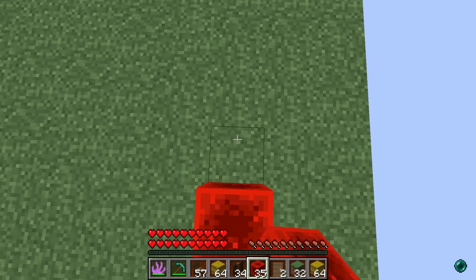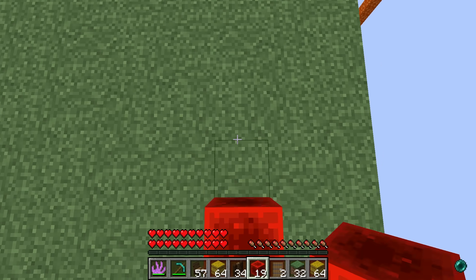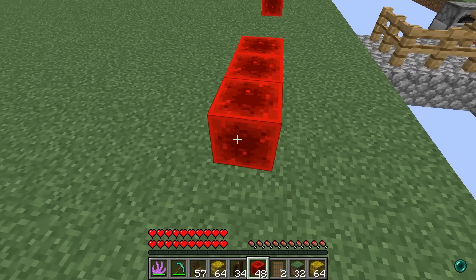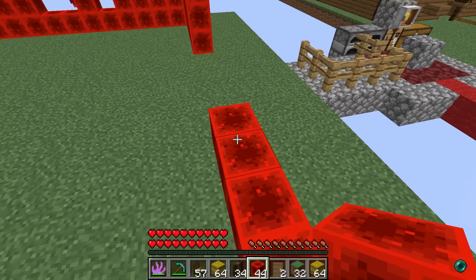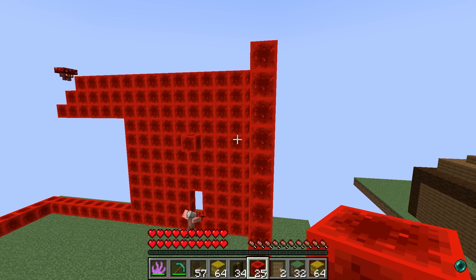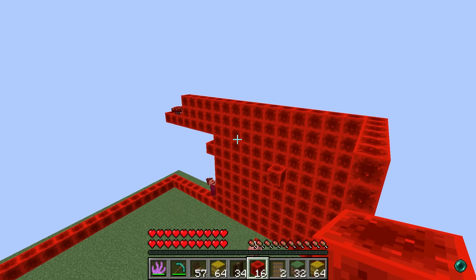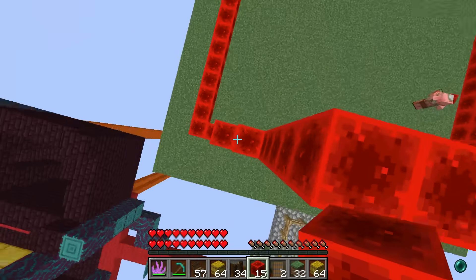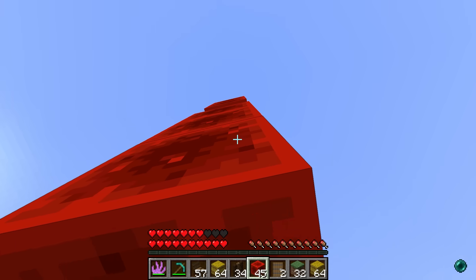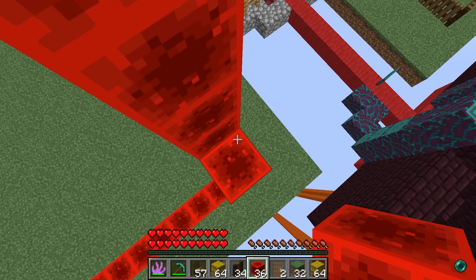Luke is gonna have the most litty sauce barn ever! Let's make it go all the way down here and down this way. Roxy, where'd you get all this redstone from? Nunya business! He got you! The barn is looking really big - I guess the bigger the better. Crystal and Lily are stuck up high - just jump down! We want these walls to be big because Luke deserves the best. I'm already done with the front!